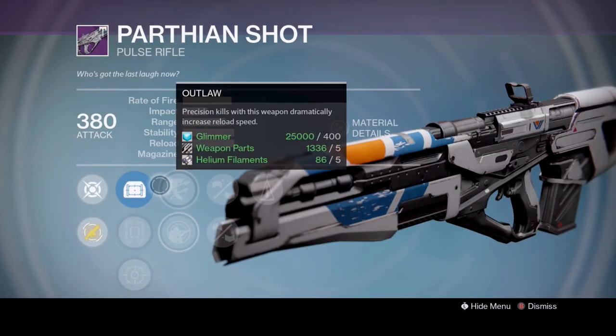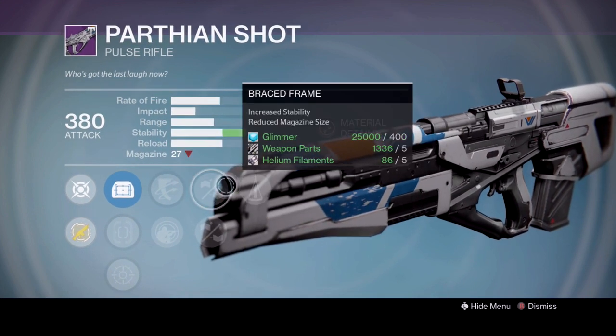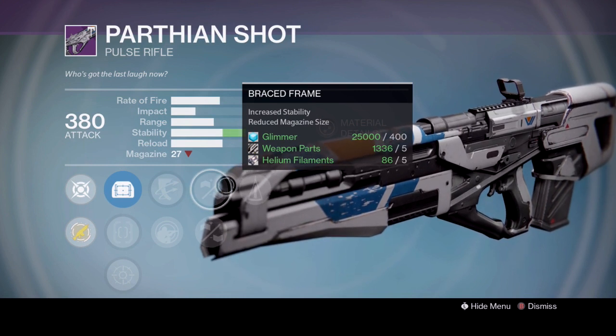Also another shout out would be the Peripheral Shot - it has Outlaw, Braced Frame, Rifled Barrel, and Counterbalance. Now I know a lot of people write this off when the magazine size is so low, but if you're still looking for a pulse rifle that's semi-decent then this is the one to go for. Certainly a decent option.